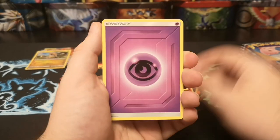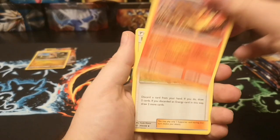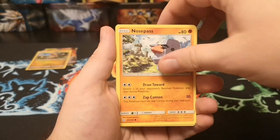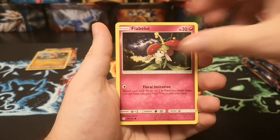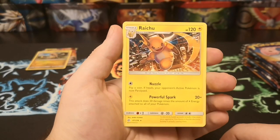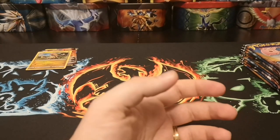We start with a psychic energy, Absol — very nice, Flareon, Roller Skater, Teddiursa, Norse Pass, Litleo, Flabébé, Seel, reverse Rockruff, and Raichu in a full action pose.